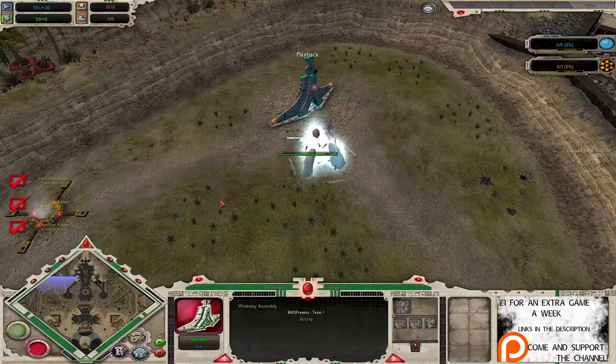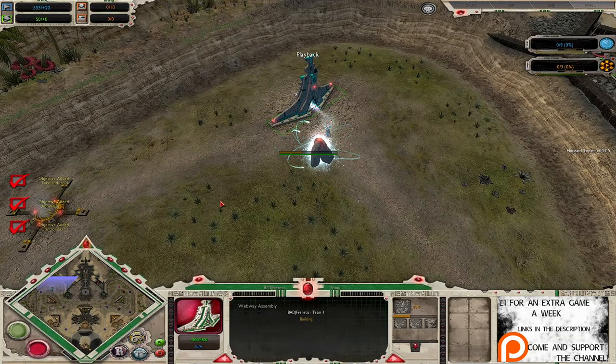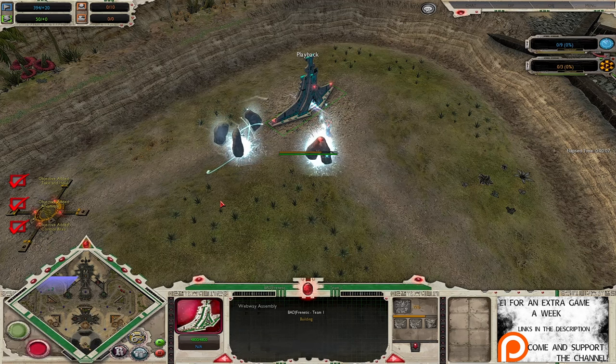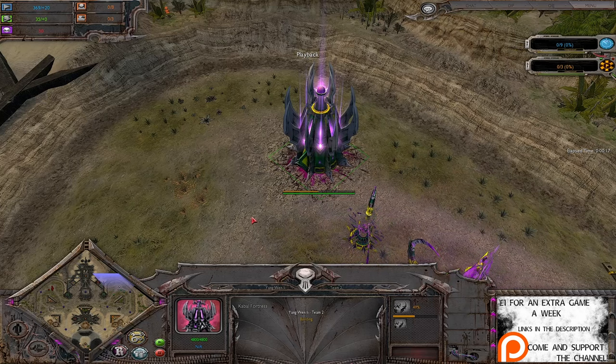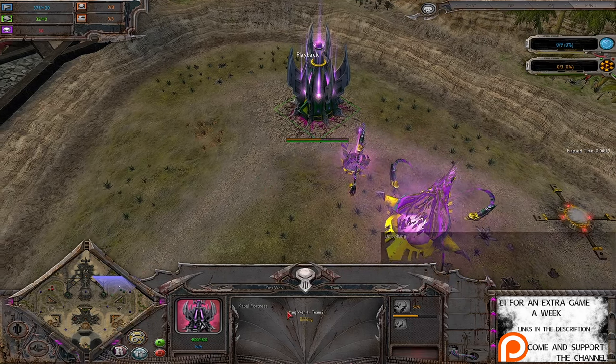Ladies and gentlemen, welcome back to the finest Dawn of War Soulstorm casts this side of East Yorkshire. Today we have got a 1 vs 1 on Deadly Fun Archaeology. Playing on the left hand side as the Eldar, we've got Bad Frenetic. Playing on the right hand side as the Dark Eldar, we've got Yang Wen Li.